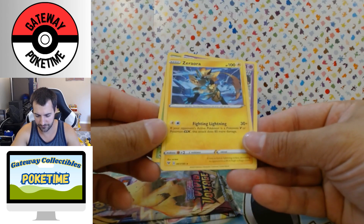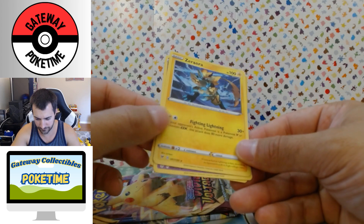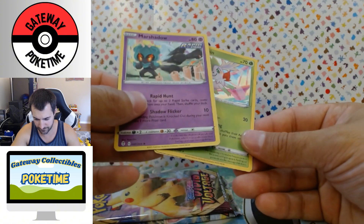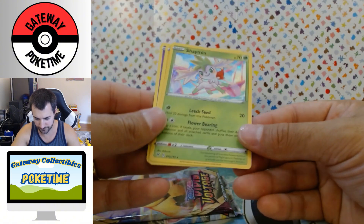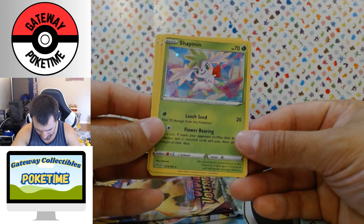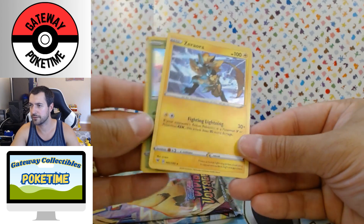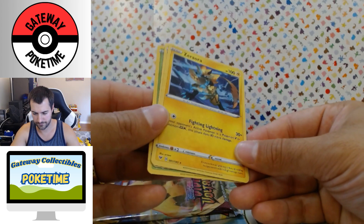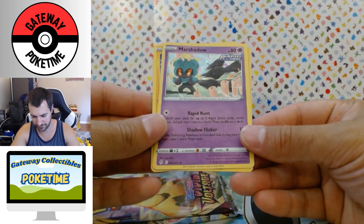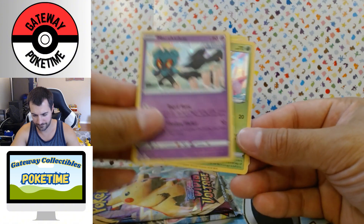They're nice holos — they're nothing crazy, just regular holos. I don't see any cosmic type swirls or anything like that. This one kind of has some in it. You can kind of see the stars, but I don't see any cosmic swirls.